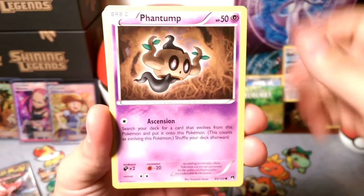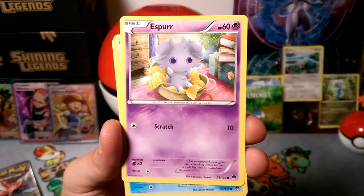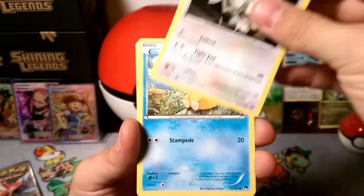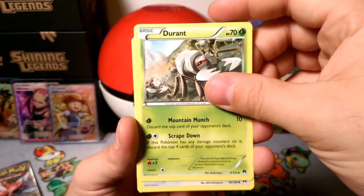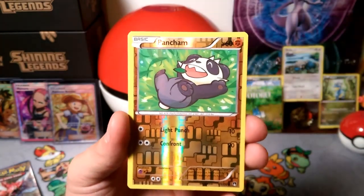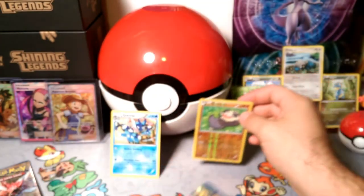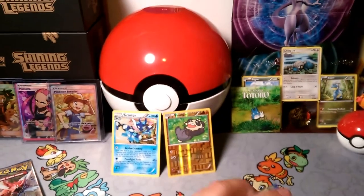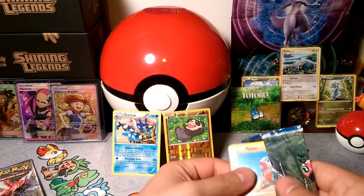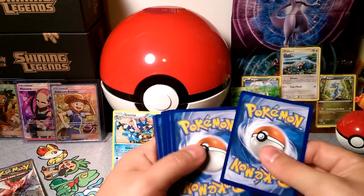Let's see what Gyarados is bringing us today. We got the phantom - ascension right into it. We got Espurr with those eyes, Ducklett, Psyduck, Durant with the scrape down, Dunsparce, Hemore, and a reverse Pancham with all those fists. And our rare is a Greninja - that Shadow Stitching, very good rare in this set. Still an amazing deck. Anytime I face it I struggle because I'm trying to be ready for GX and EX attackers, and then Greninja is just like, I'm neither one of those, and I'm still gonna hit you with the same damage.